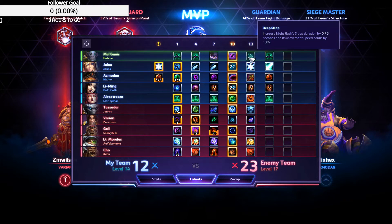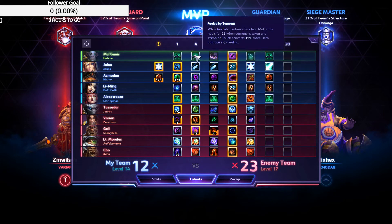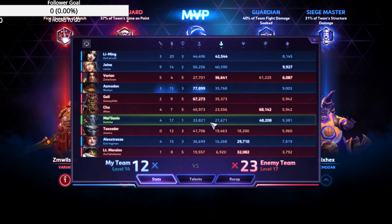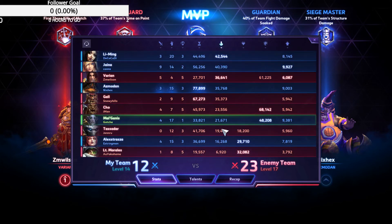The first talent at level 13 is Deep Sleep, which increases sleep duration by 0.75 seconds and its movement speed bonus up by 10%, so you'll move at 60% instead of 50%. That means you'll be able to get into range to sleep them, and when you do, they'll potentially be asleep for 3.25 seconds. At level 16, Plague Bats — Necrotic Embrace unleashes a wave of bats that deal some damage. It's just a passive damage boost every time you use your W, which is only an 8-second cooldown, so we have a W build going on. The damage isn't amazing, but we ended up with 21 kills, only died once, with 48 damage soaked for the team.